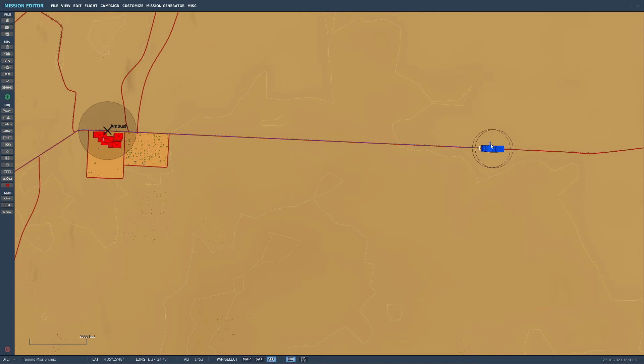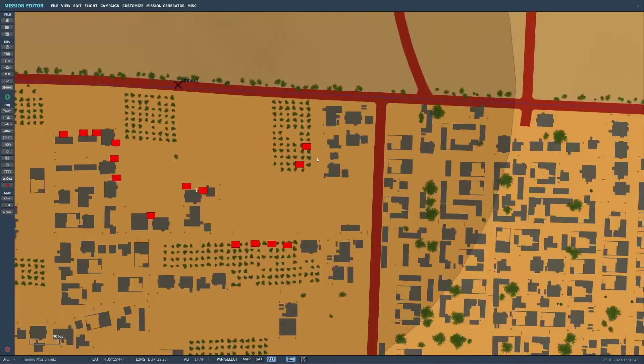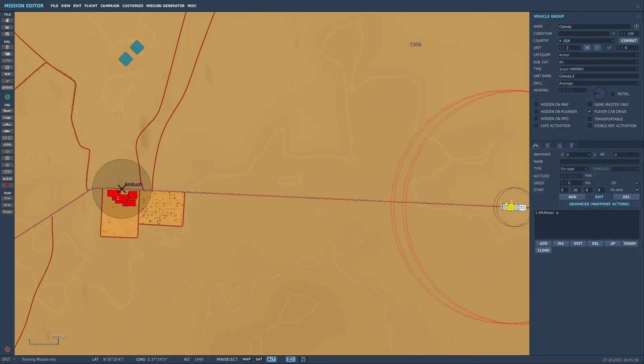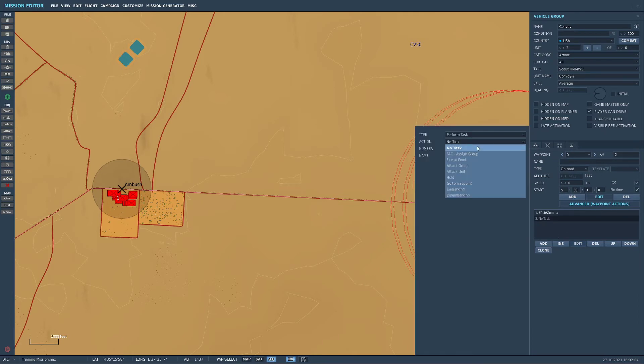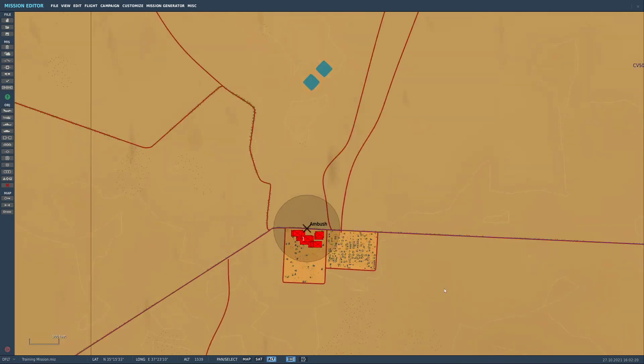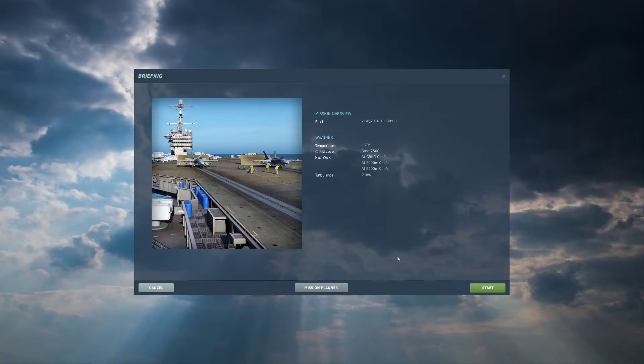Now one other thing. If we have this convoy come in here, by default they're set to weapon free, meaning they'll see any red-force marked unit and immediately go shoot them. But that's not how an ambush works - we want the ambush to take place and then for them to return fire. So we're going to go onto these units, on the first waypoint, go to waypoint zero in the waypoint editor, hit add, go to 'set option' then ROE - rules of engagement - and select 'return fire'. That will mean once the convoy passes through the zone the insurgents activate, and the convoy returns fire only once shot at.